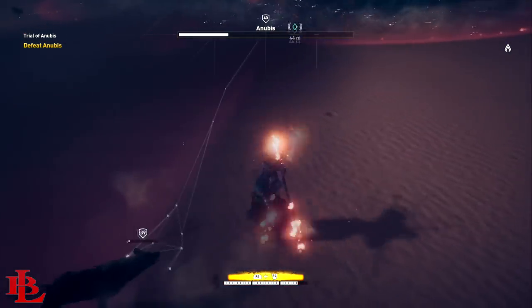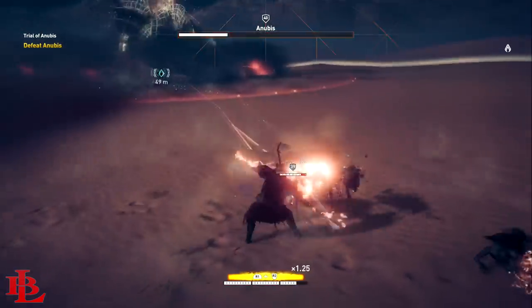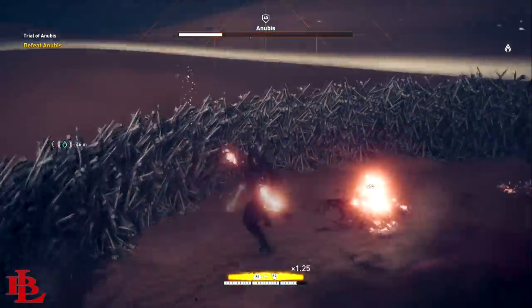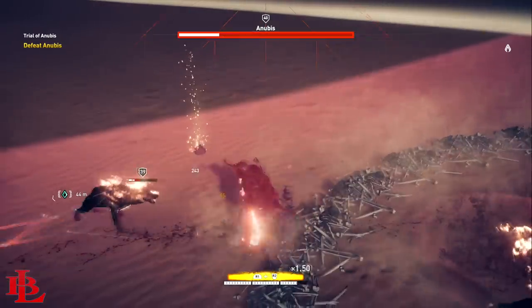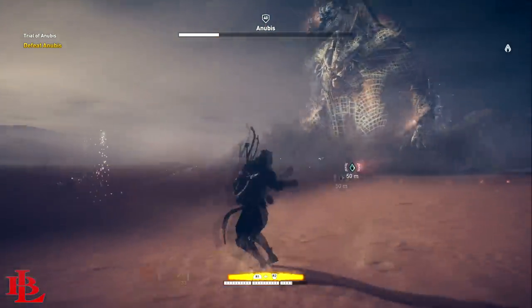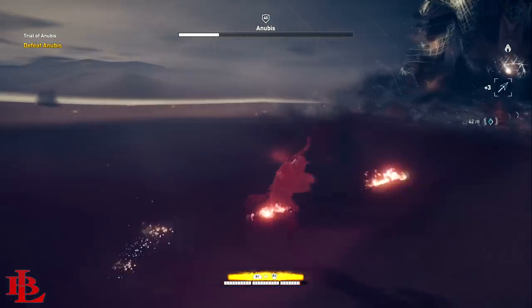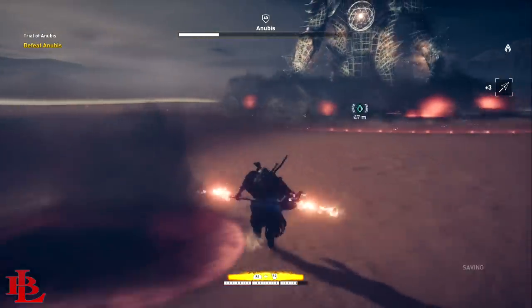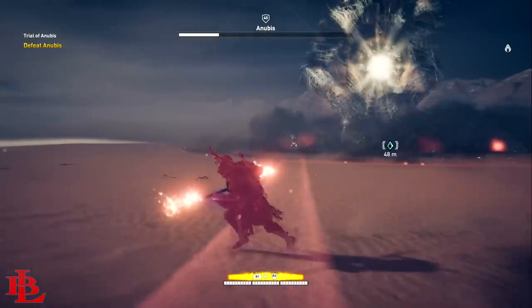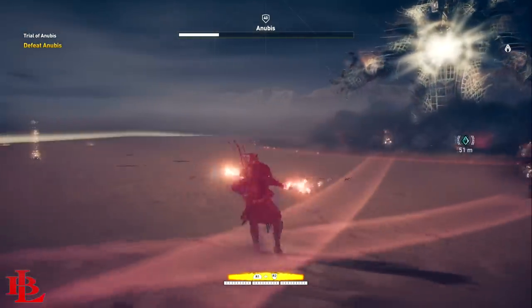The only thing you have to worry about is the smoke bomb he throws out, but you can dash out of it without a problem. After you've damaged him a bit, he's going to spawn some adds. Clear out the adds and you're good to go. He'll also spawn a big circle of bones that kind of traps you inside — get away from that as quickly as possible because you don't want to be trapped when he throws the smoke. Kill a couple adds, see the bones pop out, break down the bones, get outside, and kill the adds again.